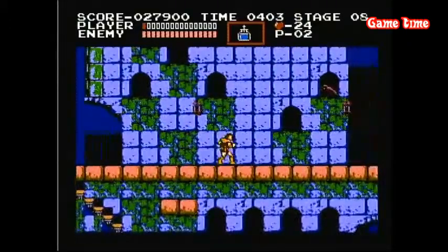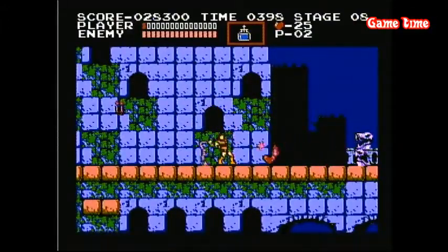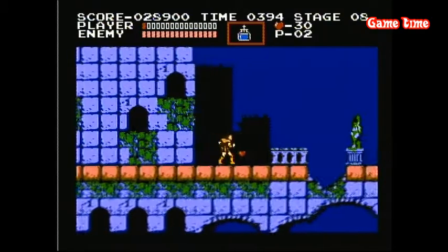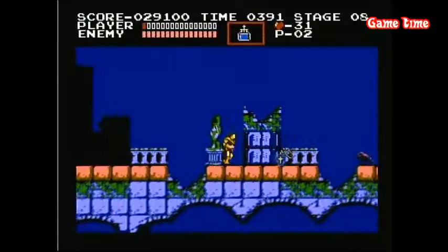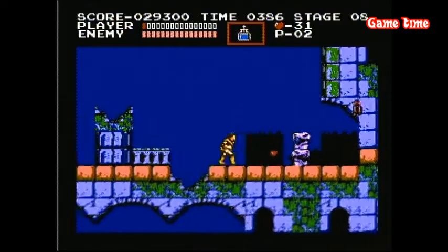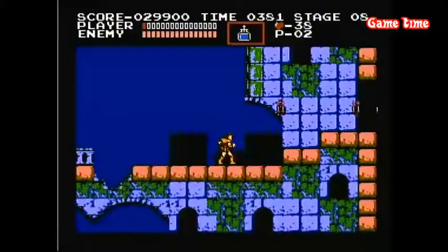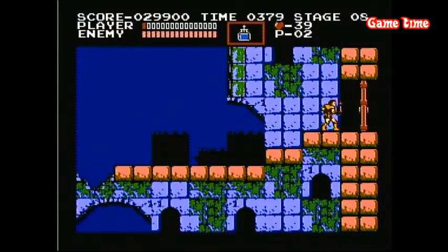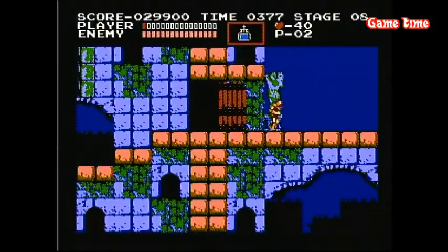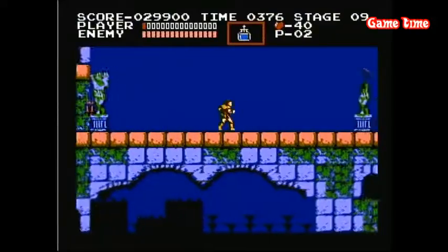Let's see how close I can get with one life. Bone pillar — jump across. The cross just destroys everything on the screen. Surprised I can freaking survive that whole screen. Get through that door. I love Castlevania. One more screen — boss time!